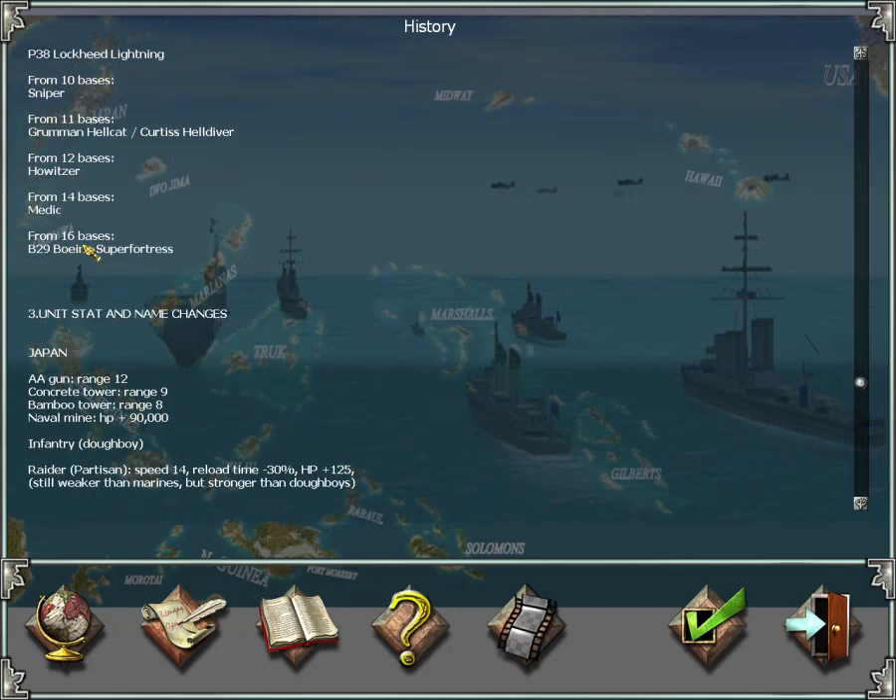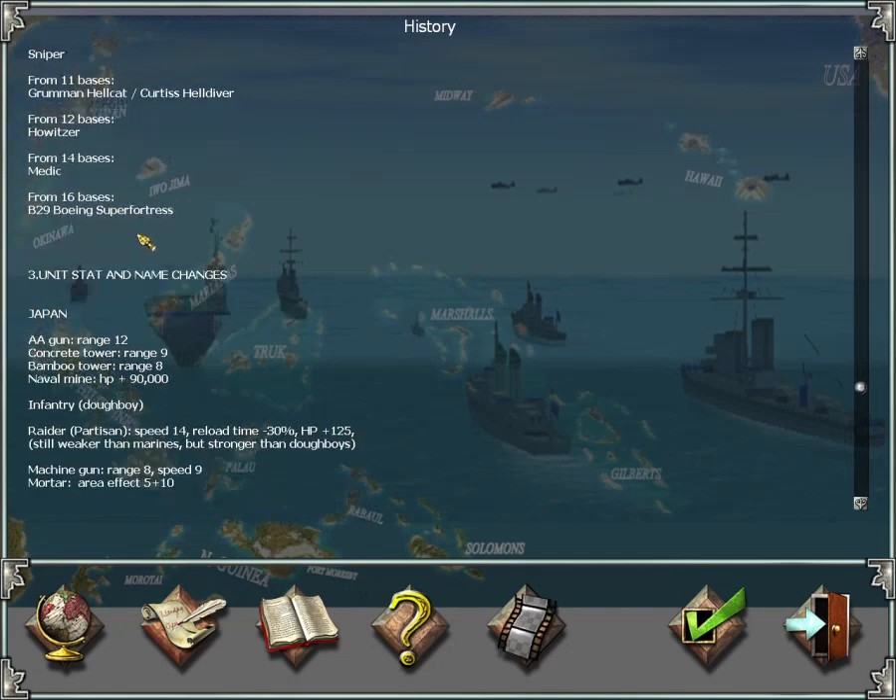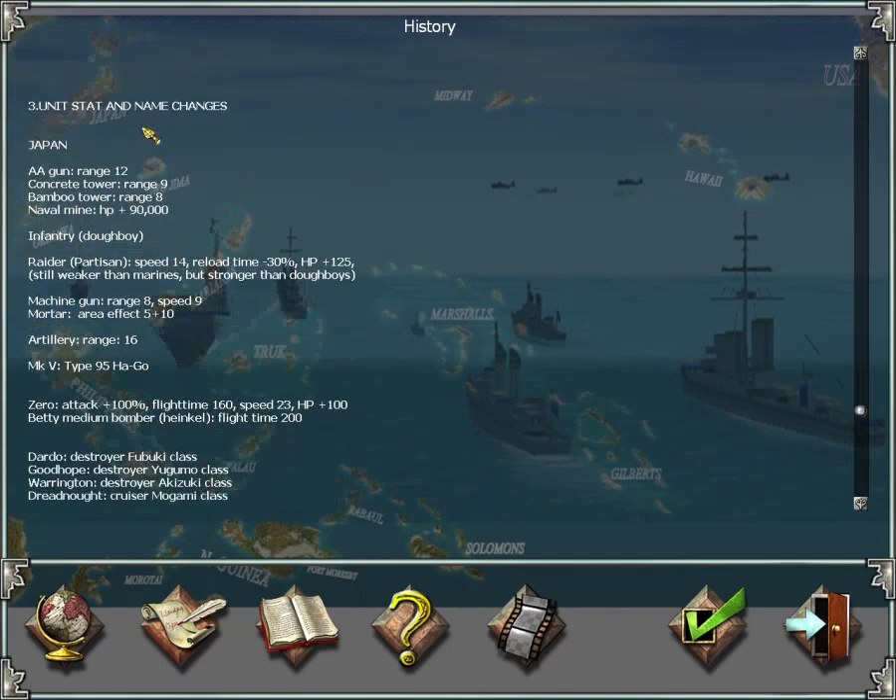From fourteen bases onward, you'll be able to use medics, and finally from sixteen bases onward, you'll be able to drop nuclear bombs.